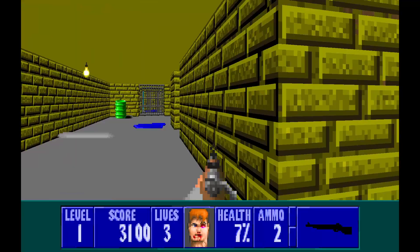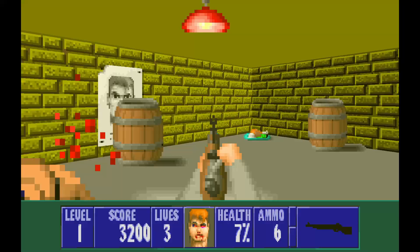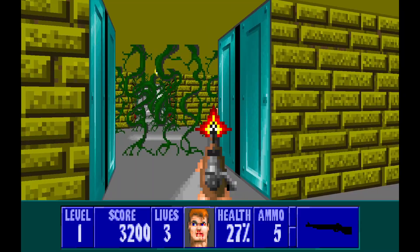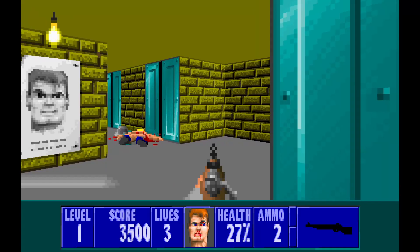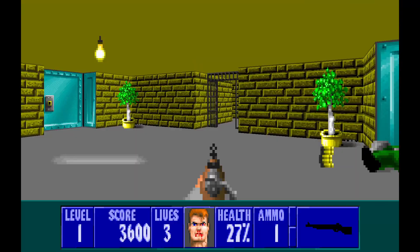I'm going to switch back to the pistol to conserve ammo. Well, that hurt quite a bit. Let's go find some health real quick before we die. Thankfully, I do know where some of the secrets are in this level. Let's just try to survive. As you can see, taking a point-blank shot from a rifle in this game is not a pleasant experience, to say the least. But we survived, thankfully.